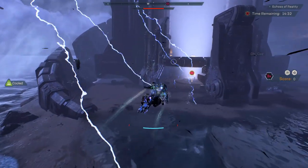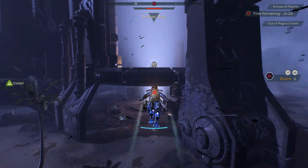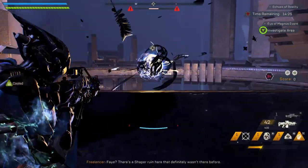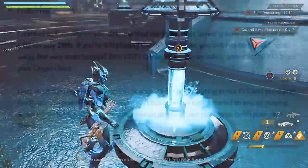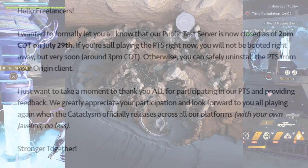Some cataclysm PTS news for all your freelancers today. With a recent update from community manager Jesse on the EA forums, we now know the public test server version 1.2.2 running the cataclysm content on PC has come to an end today. It has also brought with it some fresh assets.